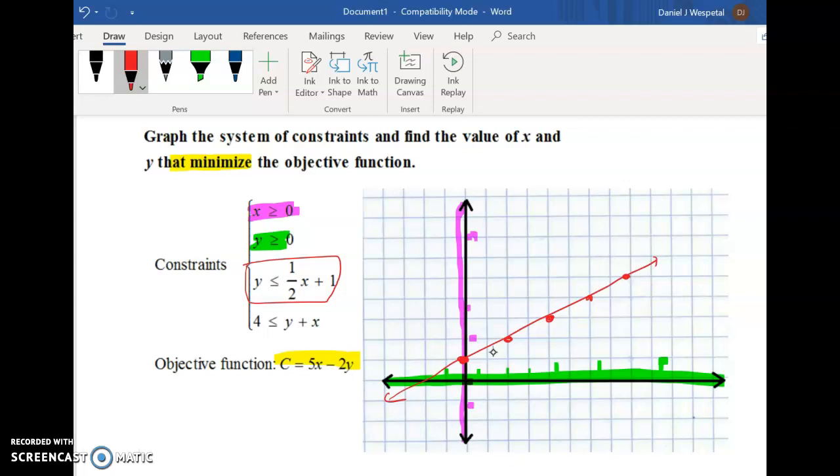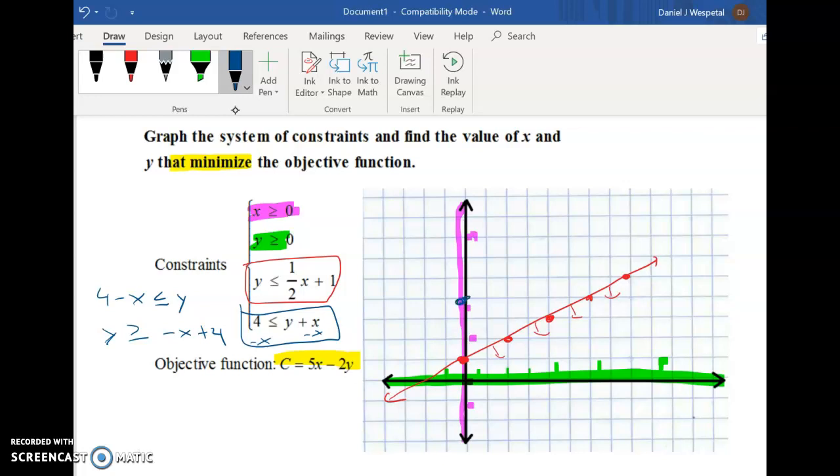The third inequality is already in y equals form: start at a y-intercept of 1 and go up one-half — up 1 over 2 repeatedly. That gives a solid line, and we shade below it. For the fourth inequality, get y alone by subtracting x: y is greater than or equal to 4 minus x. That means y is greater than or equal to negative x plus 4.